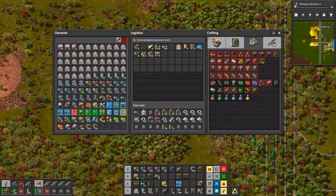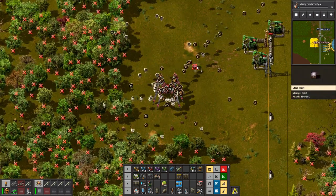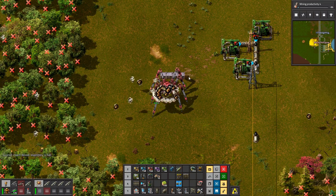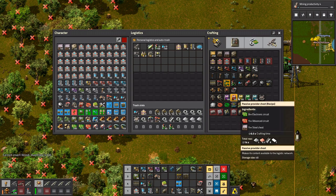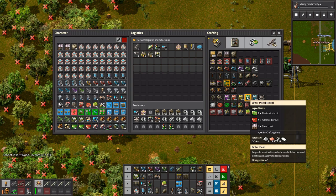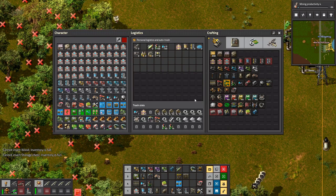I'll start picking up some trees as well. Why is there an oil train coming down here? Oh yeah, because there's water - that's why trains adapt to it. Can I make some storage chests? Let's try and make some of those.